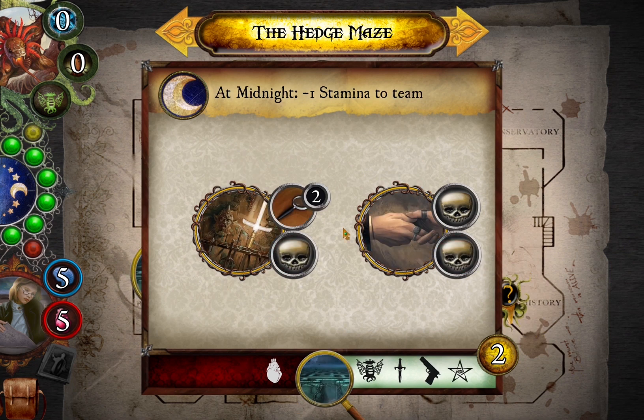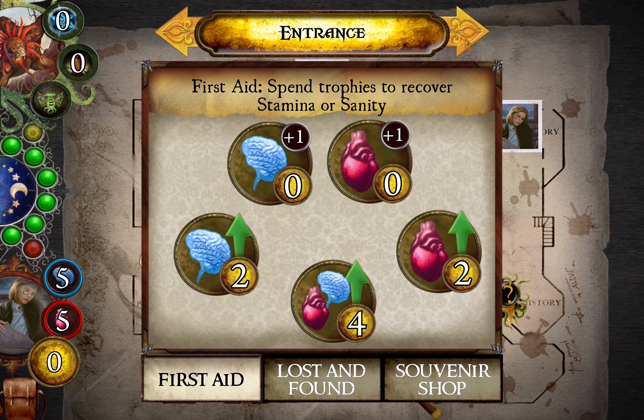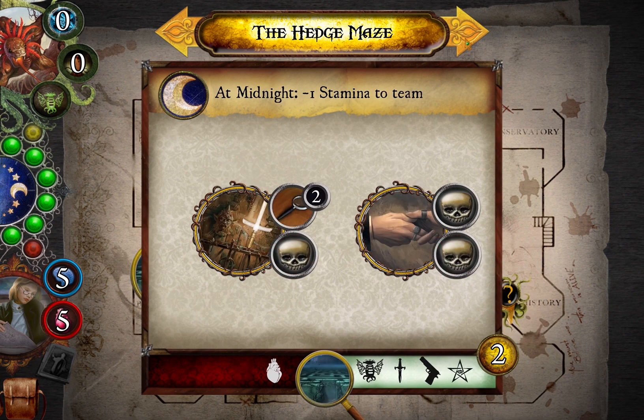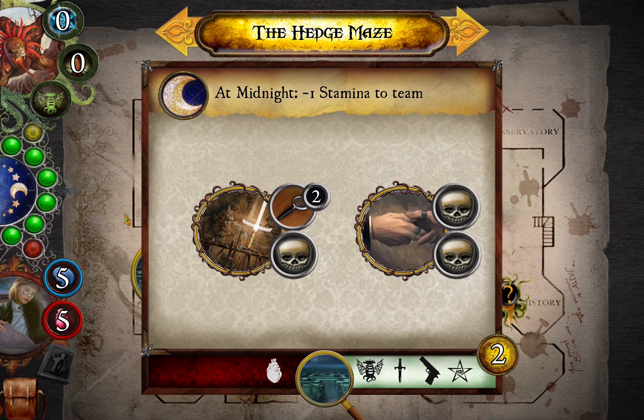The Hedge Maze is one we want to get rid of. There's a big payoff for doing it, and the midnight effect, whilst initially not an issue, does tend to whittle away your stamina. Stay Away From The Windows is a great one — the problem is it only gives you two Elder Signs, so it's a good one to keep to the end. That's a funny mix — nothing obviously standout. Some re-rolls would be good. I might give the Hedge Maze a go as a starting point, since there aren't lots of re-rolls available anyway. Let's get rid of the Hedge Maze first.